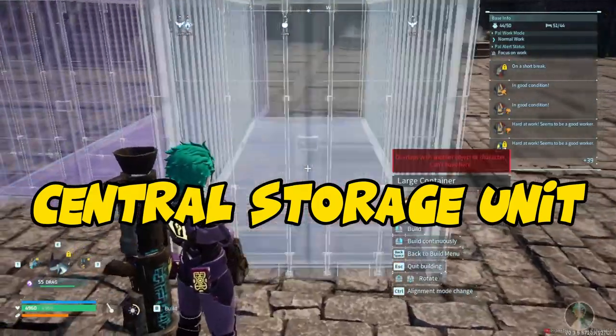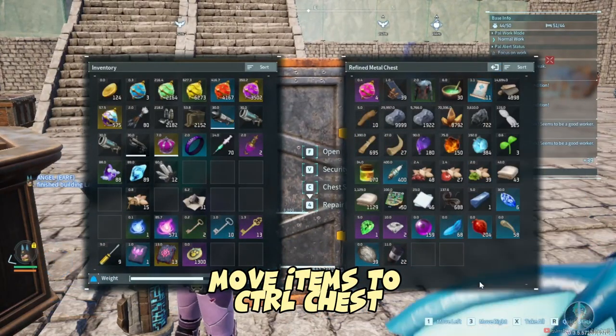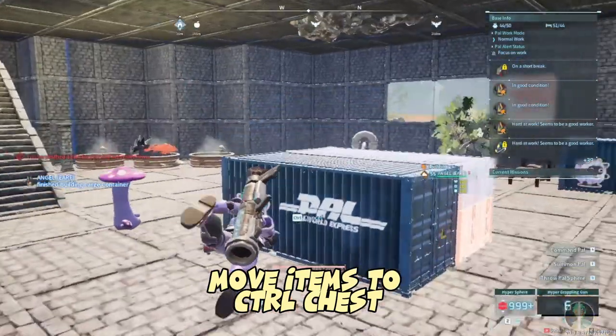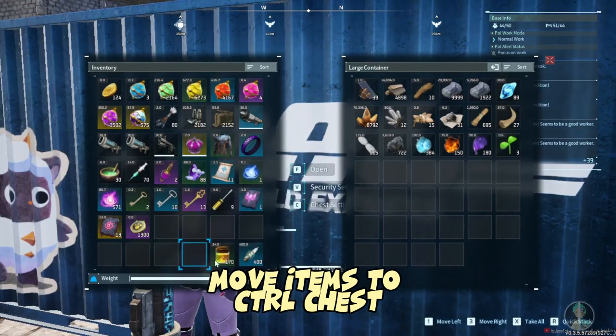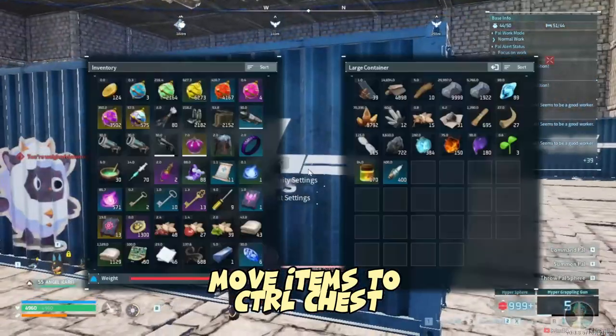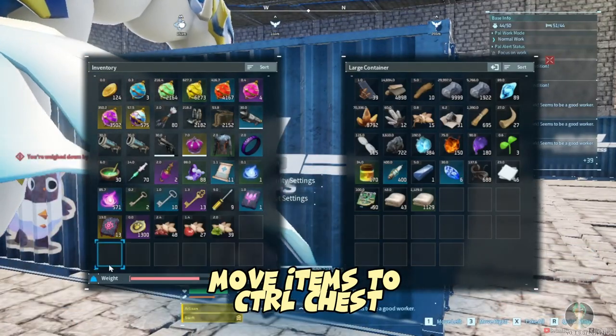It's very important that you have a designated area that is for storage, so that your transport pals — level three, level four, whatever transport pals you have — they pick up the stuff from your nodes and stations and move it into the big chest. This way, when you destroy the power box and everything's nice and clean, it's only the husk, the shell, and you grab all the innards and put it into your new base.